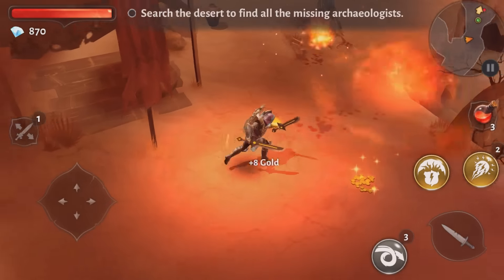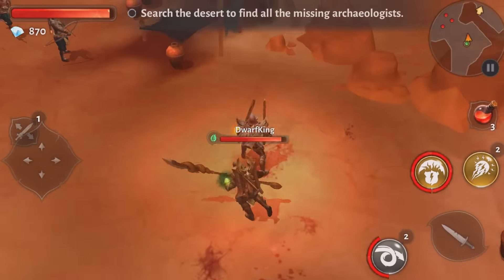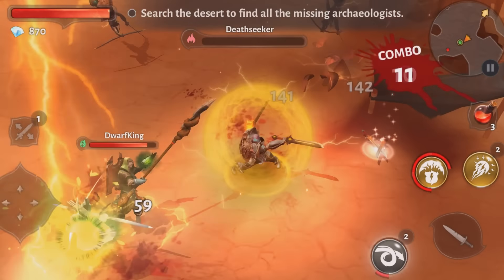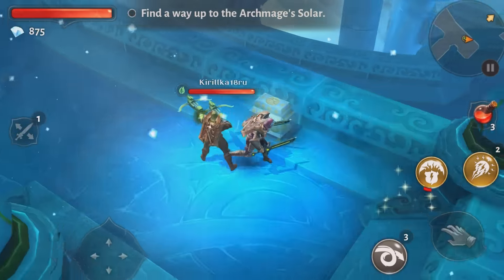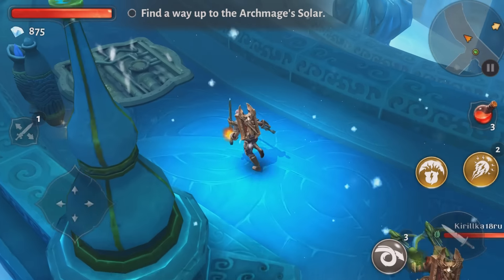What strengthens the idea though is its execution. Each stage you will be randomly assigned another Dungeon Hunter 5 player to help you on your quest, which allows you to adapt your playstyle to either fighting as a team or to distract various enemies. Although these are offline counterparts, they still provide great support, and depending on their loadout it can change the various combos that you can perform.